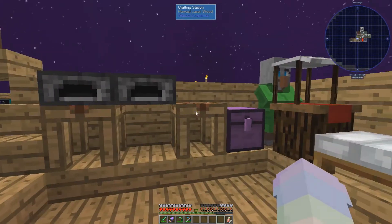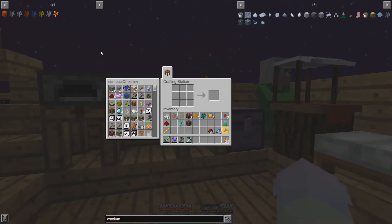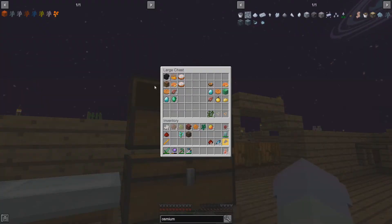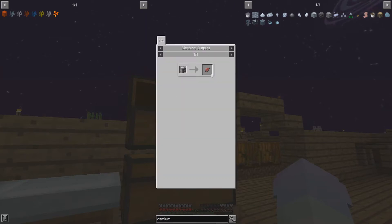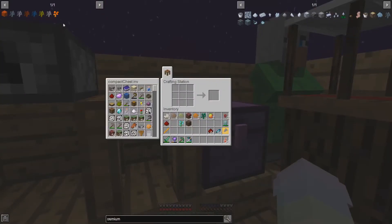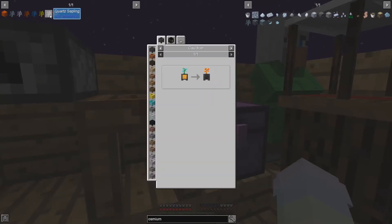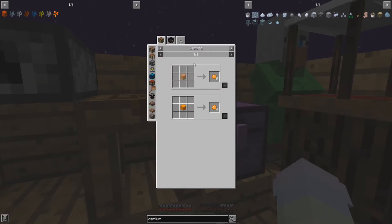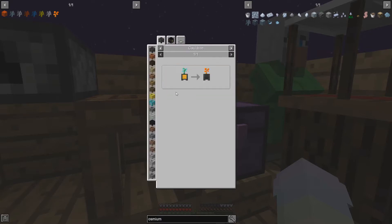My inventory has got a few things in it, but I want to make some of these saplings — like the quartz sapling. Partially because I wanted to have the quartz for these, and partially just because I haven't made them yet. I'll leave the two quartz in here — I think it's this one we need it for.